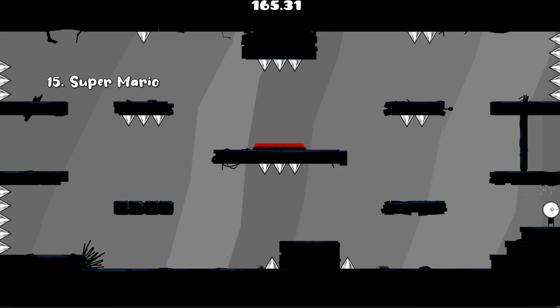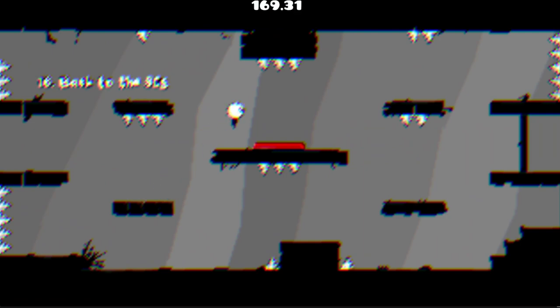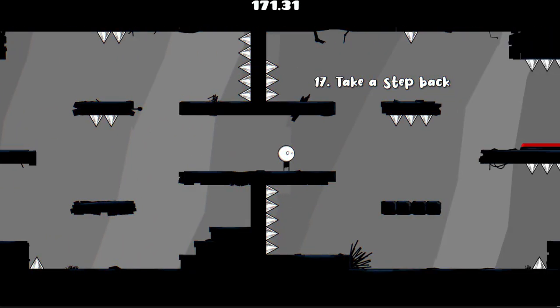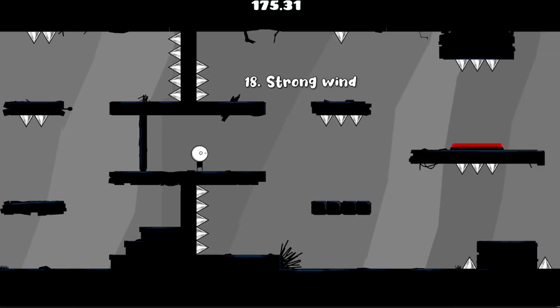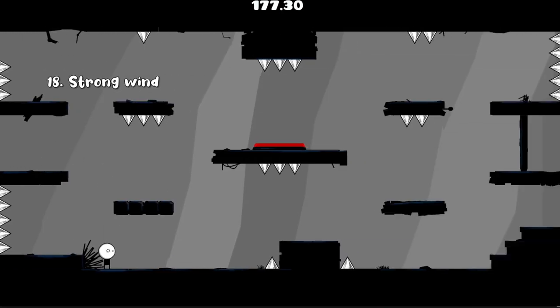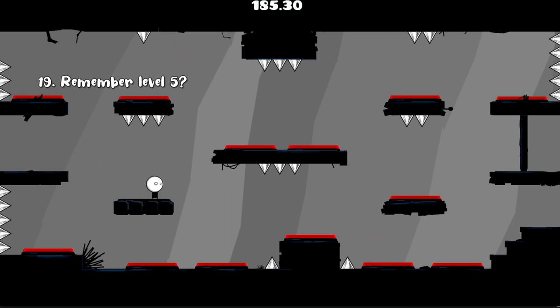15th is 'Super Mario' — like Super Mario, we can break the blocks. 16th: 'someone took our pixels away.' 17th is 'take a step back' — so we just go back. 18th: there's a strong wind in the left direction, so we just need to be careful of that.